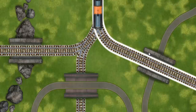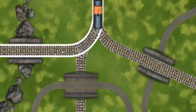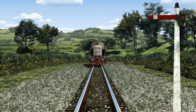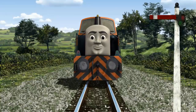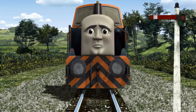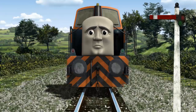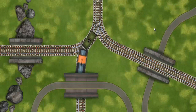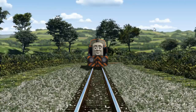Find the track that goes under the bridge. Den was on the wrong track. He needed to go a different way. Show Den the track that goes under the bridge. All clear!